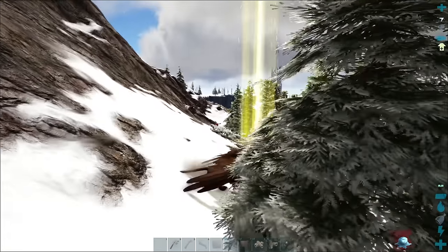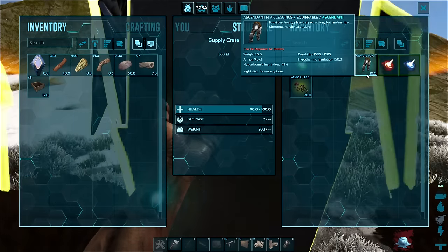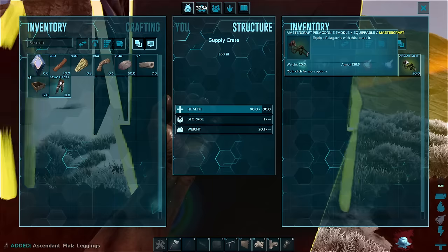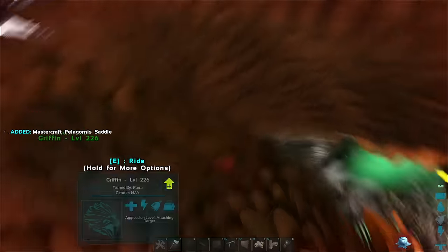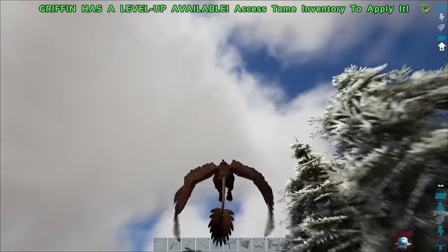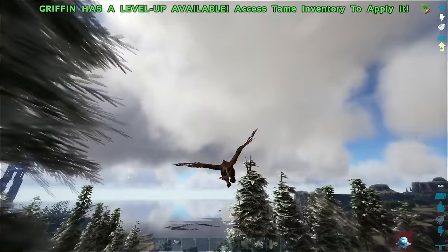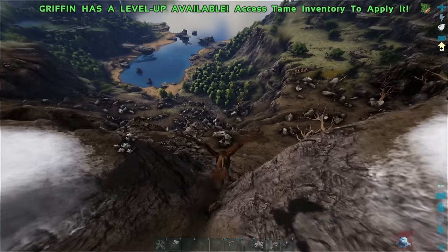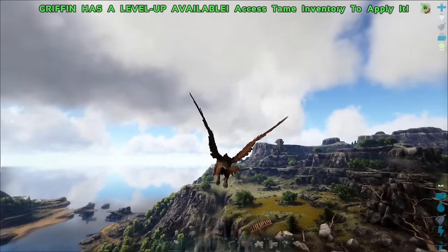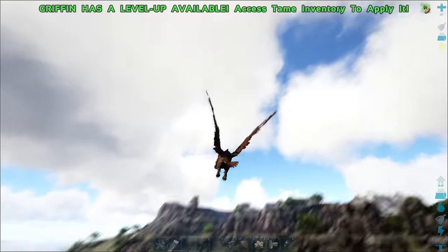The second tip I have for you today is about loot drops. Loot drops are all over the place, and you can find a ton of really good gear in them. A lot of new players won't take the time to locate these drops, which means they're missing out on really high quality stuff. You have to be at a certain level to get certain drops, but as time goes on you'll be able to access more and more of them. Make sure you loot these drops as often as possible. The difference between a primitive crossbow and an ascendant crossbow is immense and can save you lots of time and resources for your next goal.